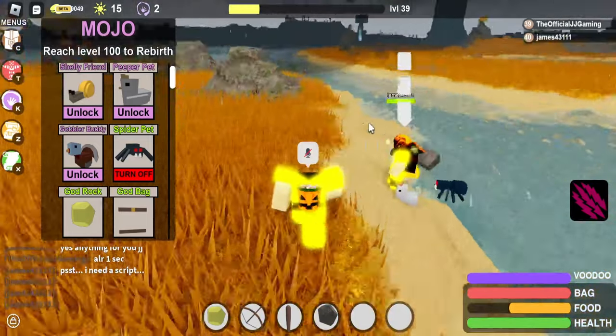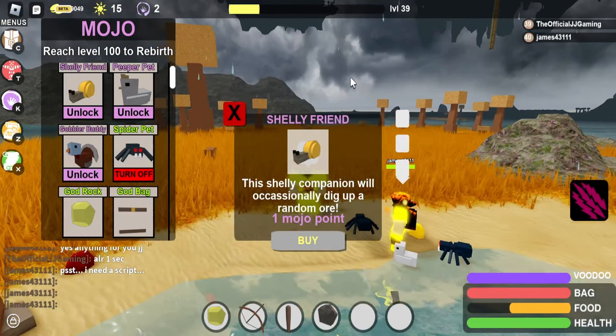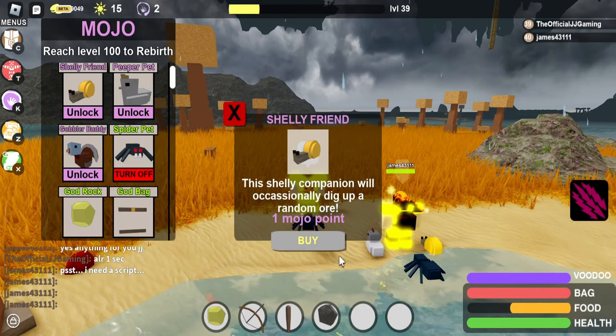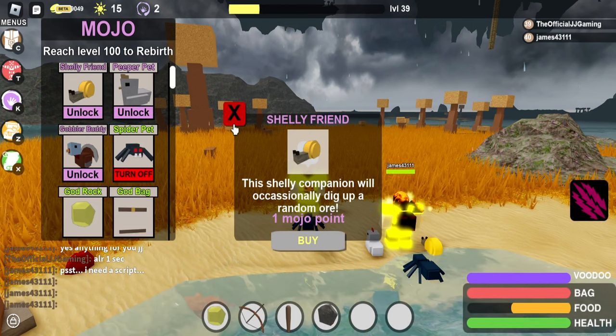So, Shelly Friend right here — it kinda owns it, it drops ores in game. I recommend not getting this until like the very end when you have mojo you don't need to spend. But if you have extra mojo you just want to spend, you could also press buy. I'm personally saving this in case they do release a secret mojo eventually.